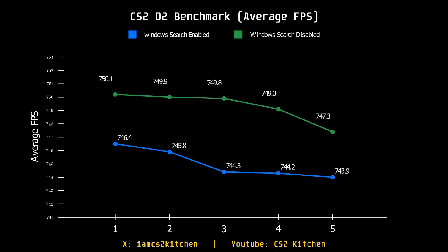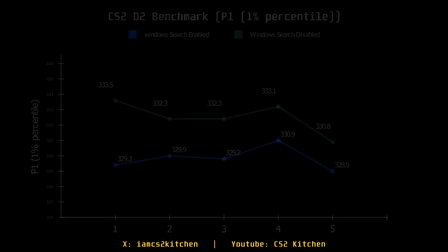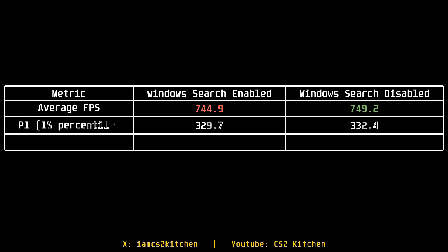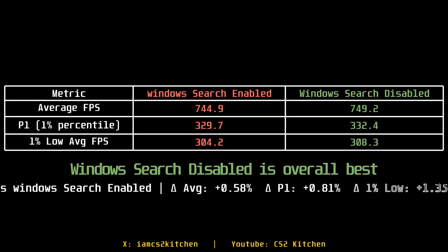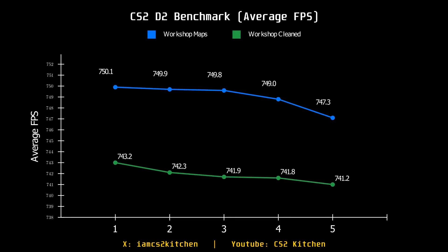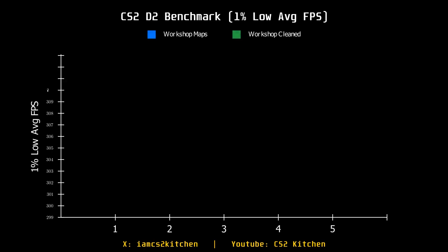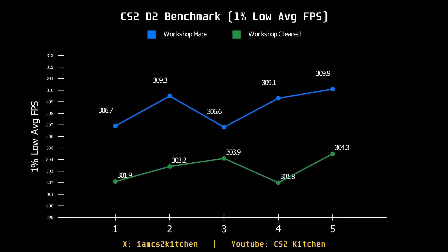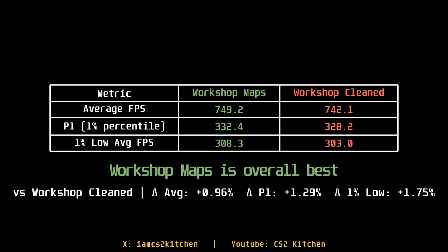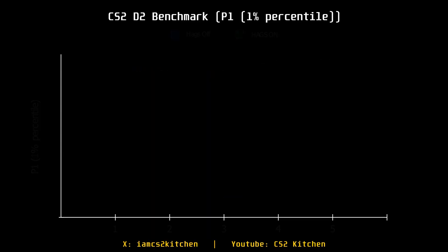Disabling Windows Search greatly benefits Windows 10 users — similar to the old Windows 8.1 SuperFetch bug that caused 100% disk usage. On my PC it doesn't change much since performance is already maxed, but on a low-end PC it's worth trying. Interestingly, cleaning workshop maps actually gave me slightly less FPS — probably because re-installing the map caused slower shader cache warming. Don't overthink it; workshop maps don't really matter.